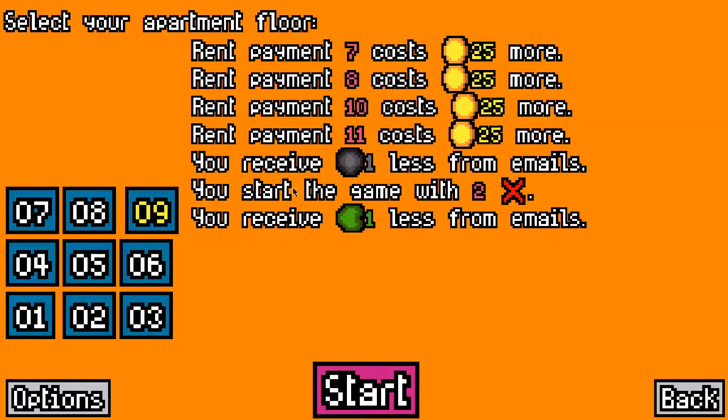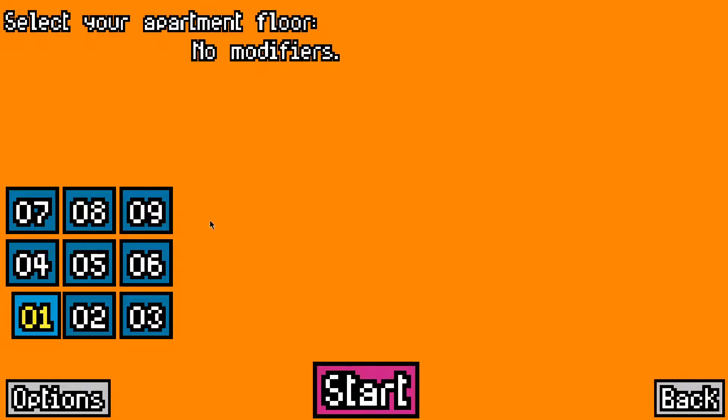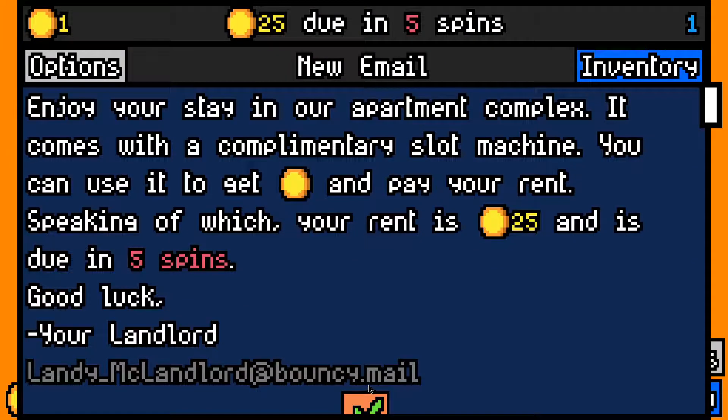Welcome back to another episode of KCG Plays. Today we are doing another challenge video in Luck Be a Landlord. This challenge was sent in by Stephanie, so thanks very much for that. It is the ultimate hoarder challenge: no skips, no removal capsules, and no re-rolls. We will start at floor number one and let's jump into it.